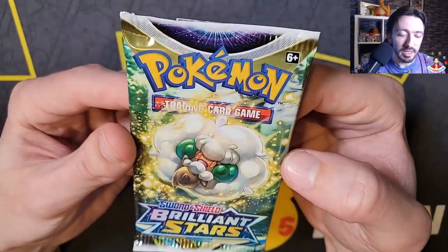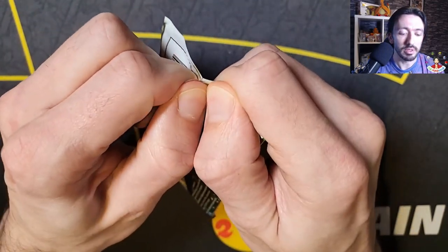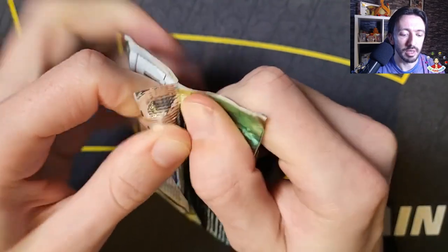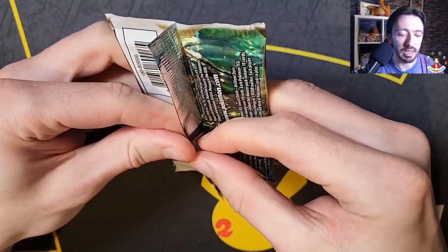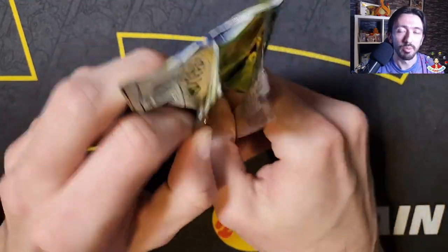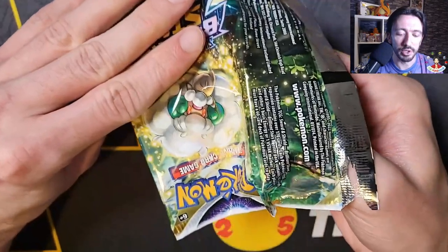Of course my two chase cards are the Arceus and Charizard alts. Let's see how we go. A lot of the cards in this set I do have in Japanese, but it is a bit different — it's not just a like-for-like with Star Birth; there's the Trainer Gallery as well.